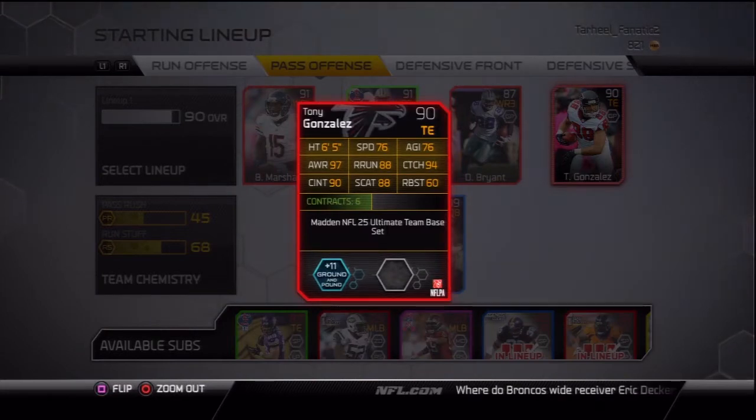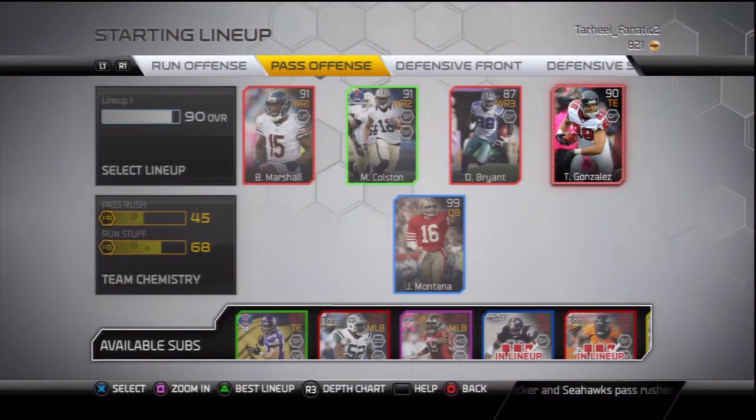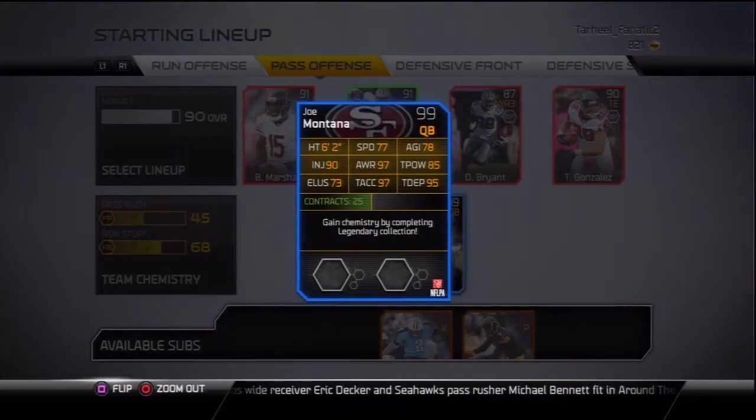At quarterback we got 99 overall Joe Montana — 77 speed, 97 throw accuracy, 95 throw deep — a really really good card I just picked up today.